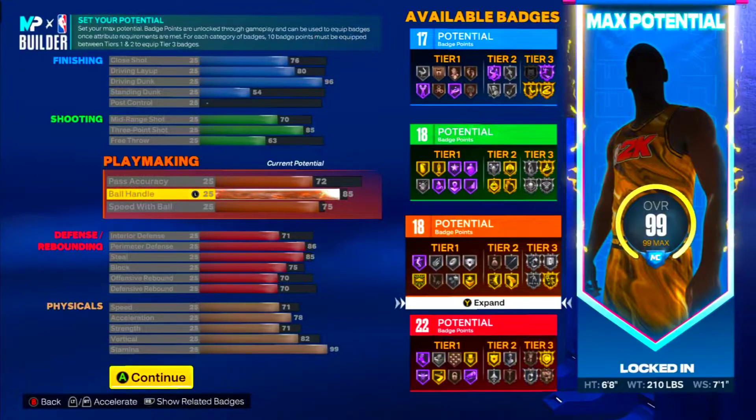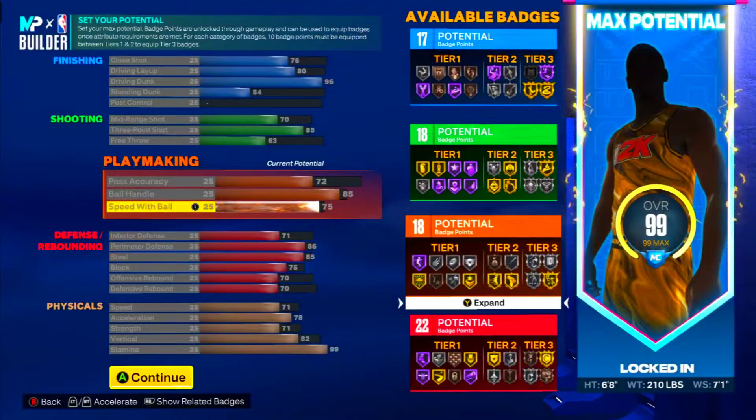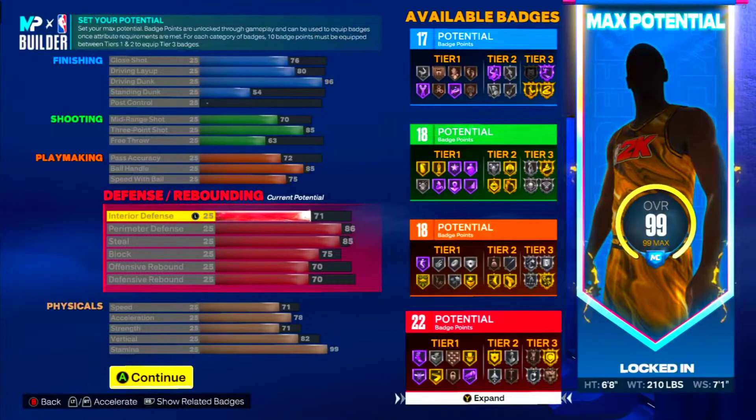85 ball handling gets you all the good seeds in the game, bro — all the good seeds. 75 speed with ball — you can get the Michael Jordan dribble style, and that's gonna make you speed boost y'all, trust me. Now for this T-Mac build, this is a great defending T-Mac build y'all.